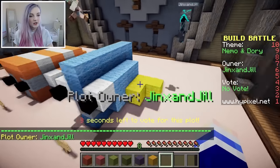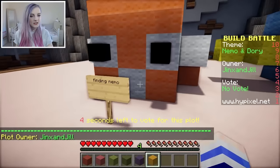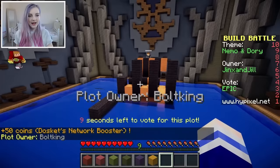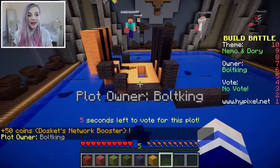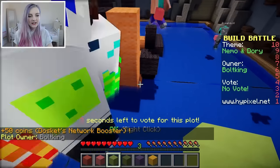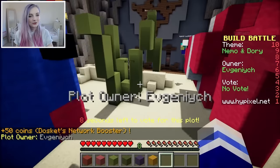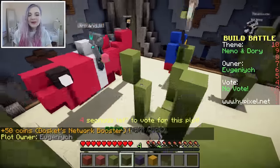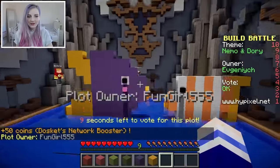Now let's vote on everyone else's. Ooh! Finding Dory. Finding Nemo — I like it. I'm going to give this an epic. I don't know how much better it's going to get. Oh dear, this looks more like a cage. It's like Dory and Nemo combined into a bumblebee. Ooh! Oh, they even did seaweed! Nemo's not quite the right colour though, so this only gets an OK, but I appreciate the scenery.